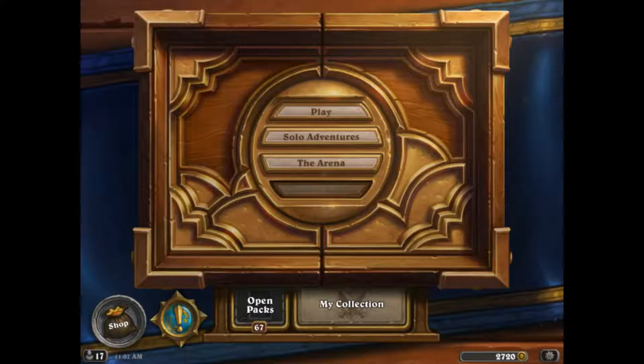Hey, how's it going guys? With Rastakhan's Rumble coming out next week, I wanted to take a second to look back at the Boomsday metagame post-Giggling Inventor nerf. I wanted to do this because it'll be useful to have a single video you can always go back to when looking to see what was strong at the time, why those decks were strong, and what decks in the meta had to do to survive.